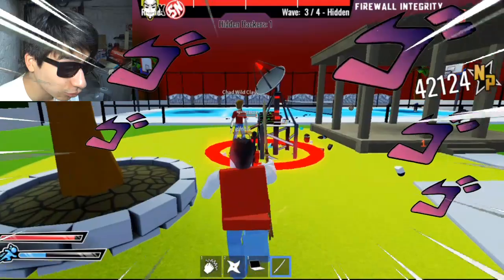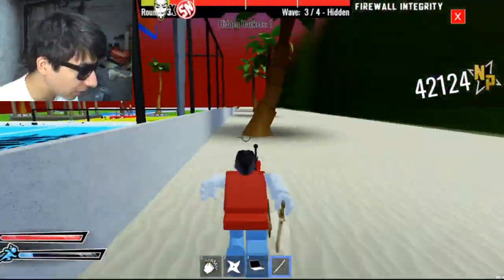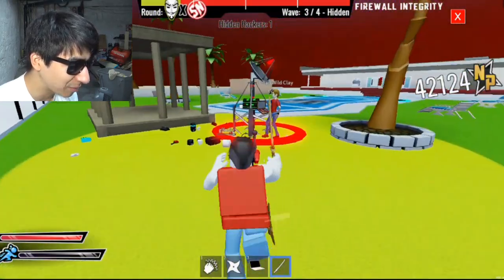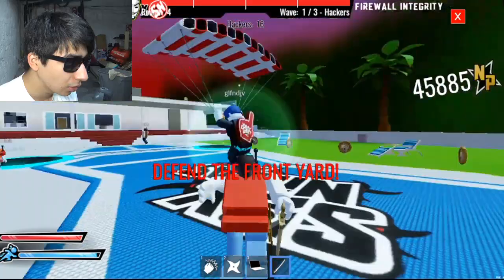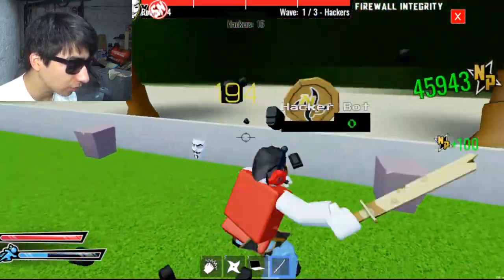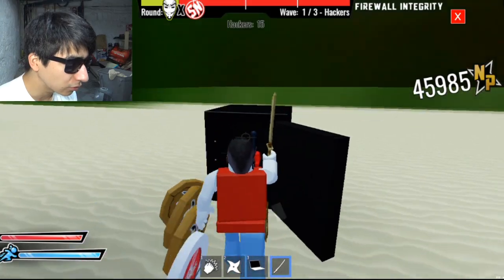Before I think I was able to get faster sprint speed, but for some reason after this update I can't do that anymore. What is that guy doing in the tree — is he trying to get more white coins? Round 4 start — defend the front yard! For those saying my graphics look bad: yes, that box gets a lot of white coins by the way.